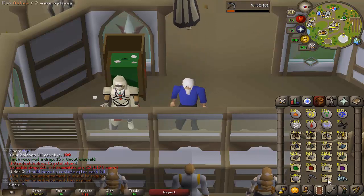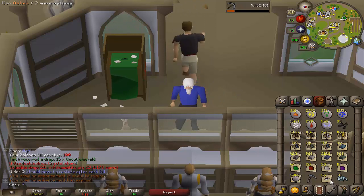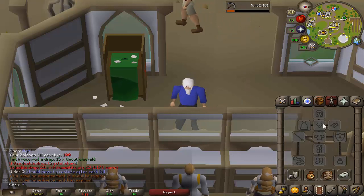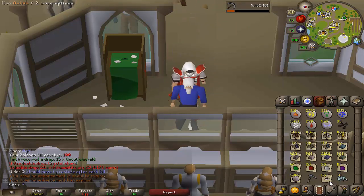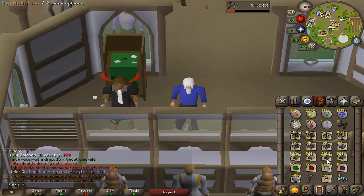In terms of getting the MVP loot, I had 20 out of 100 — that's what these ashes represent. Basically, if you do the most damage you get an extra drop. So one in five kills I was getting the MVP, which is not too bad. Really pleased with this loot. I haven't calculated the Smithing XP but I feel like it would be a decent chunk, and yeah, not a bad way to get the crystal shards either.